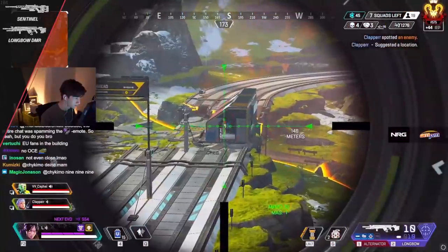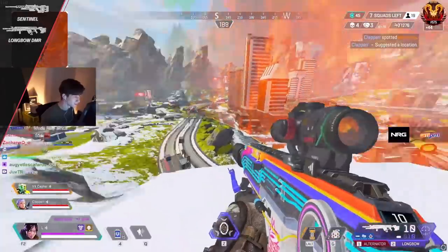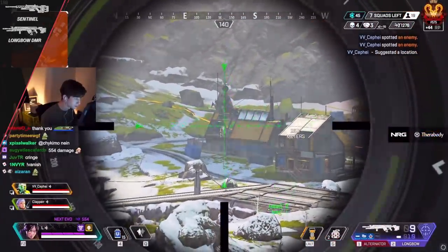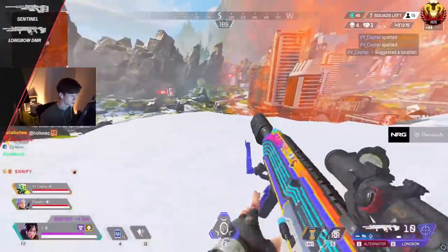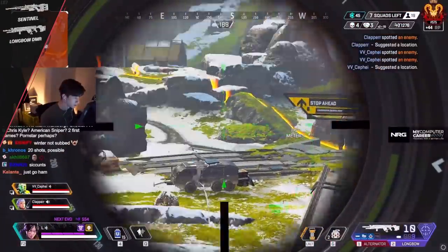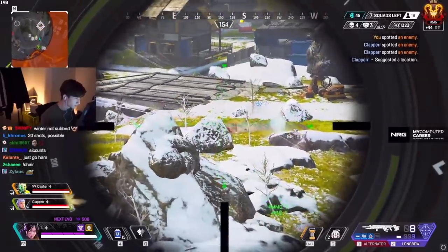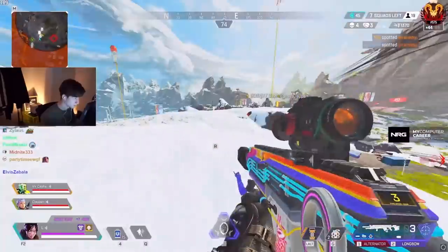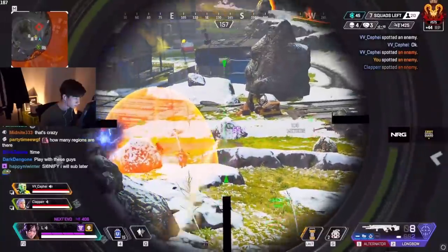Moving forward, the Sentinel and Longbow don't really have anything too special to call out individually. So I'll give a quick sniper tip that works on both of them: if you're in a long range battle and can't tell how far away someone is, look at the right-hand side of your sniper scope — there you'll find some numbers showing the distance to whatever you're looking at. You can then use that distance to line up on the dots on the scope and hit way more shots.